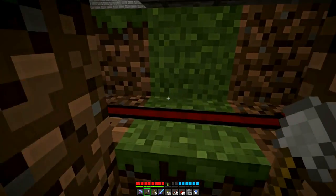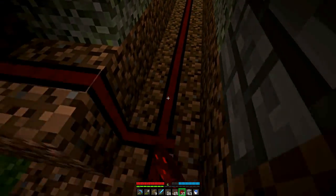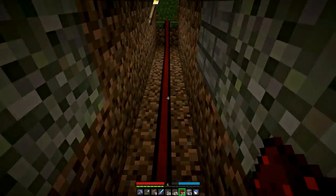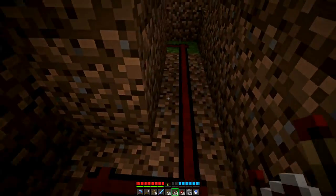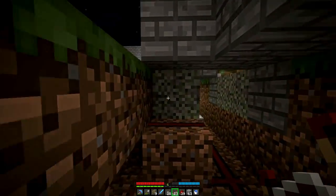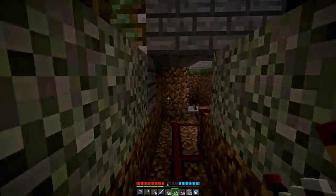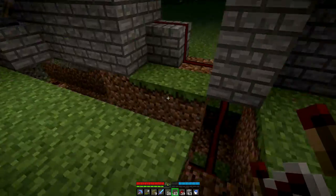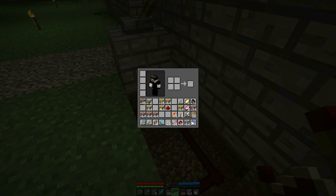Should probably put some light in here and go right up into there. You know, I should be keeping track of how much redstone is going to each side so that way it opens nice and fluidly. But then again, it's not pressure plate activated, so I guess it's not really a big deal.